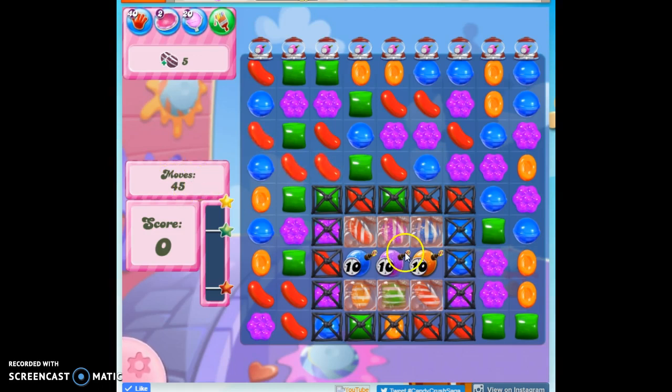We've got 45 moves to do it, and we've got Ticking Time Bombs set at 10. Now the reason I'm so excited about this is I like these challenges — I know they're tough. But I like trying to make stripes that I set against each other. I am a little bit worried about this, and I don't have any good things set up.